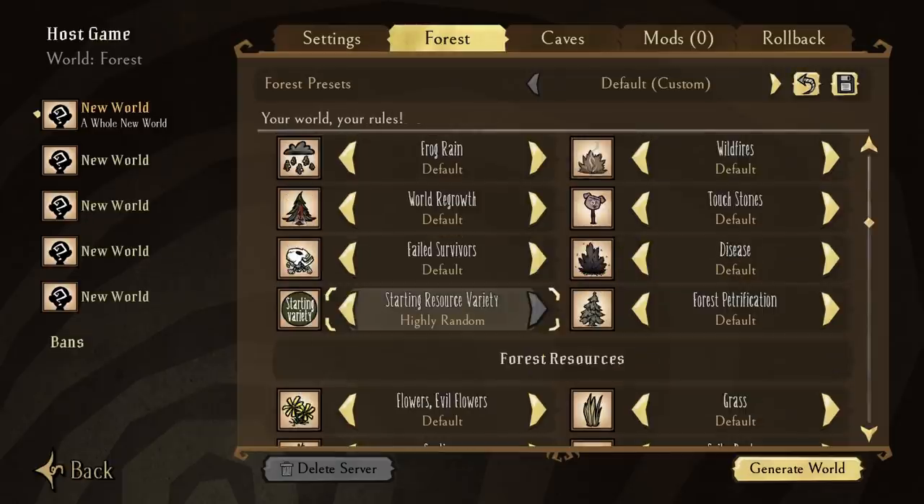The last setting in world generation that needs explanation would be the starting resources one. This setting determines which type of basic starting resource our world will have. It impacts things like saplings, grass geckos, and juicy berry bushes. Choosing none will spawn the original resources like saplings and normal berry bushes, while adjusting the setting will mix things up with more twiggy trees perhaps, more juicy berry bushes or normal berry bushes, and perhaps even more grass geckos. Simple enough.